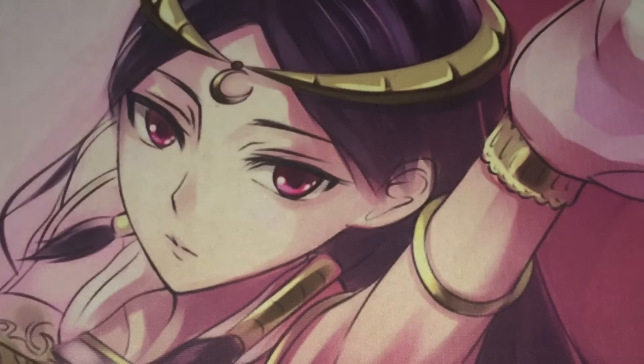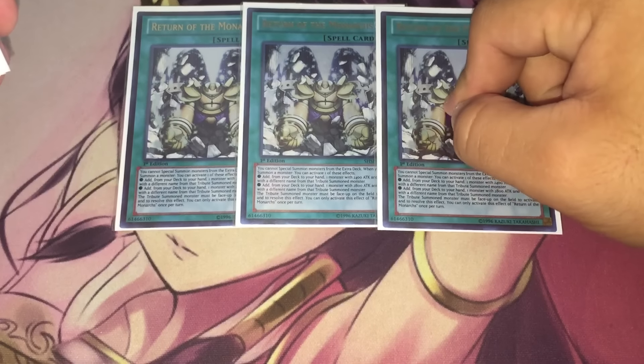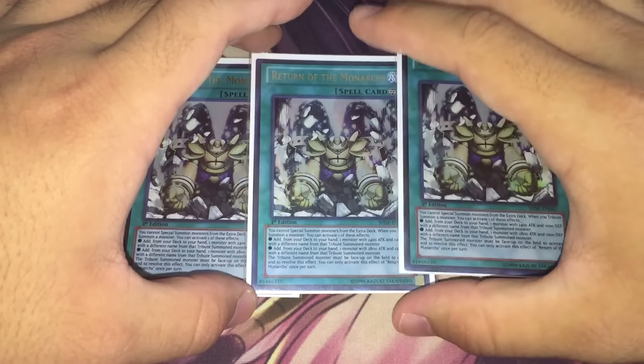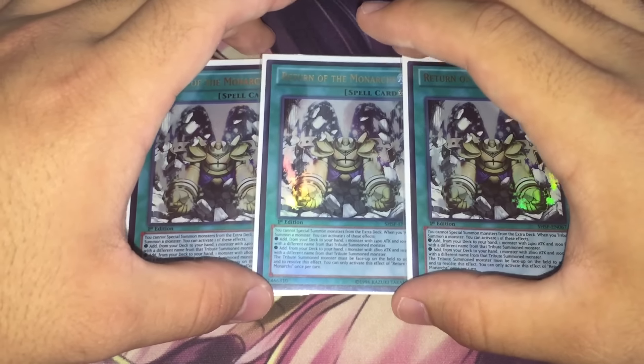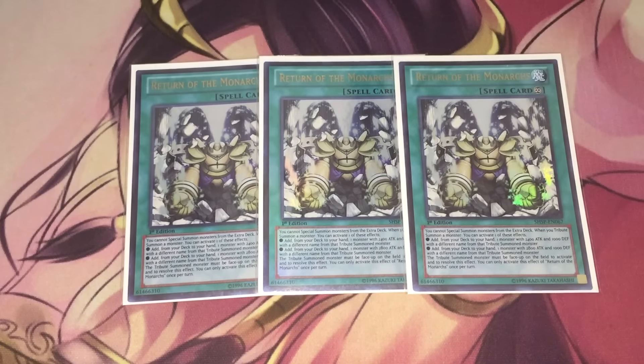We also have three copies of Return of the Monarch, which gets infinitely better in this deck because Emergency Teleport acts as a one-card tribute summon. If you can establish Return of the Monarch on turn one with Emergency Teleport, you can always set up your next turn plays. Having three copies ensures you can search it off something like a Pantheism effect or simply draw it more easily.